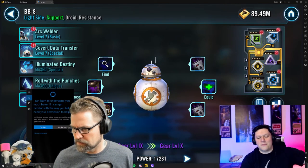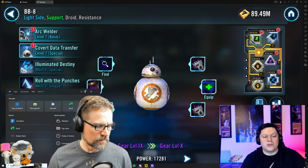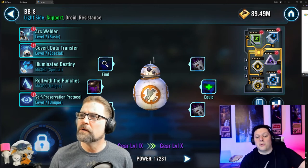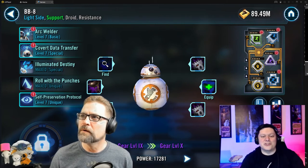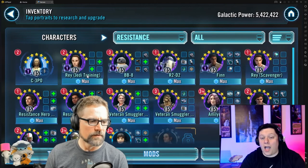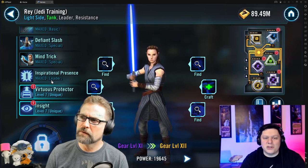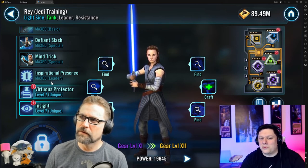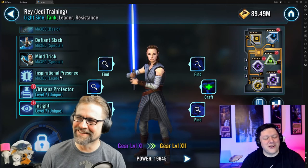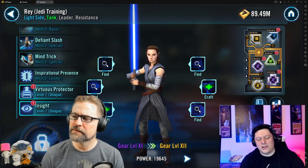Her effective speed should be essentially one less than BB-8's effective speed, which is BB-8's speed divided by 0.84 because BB-8's getting 16 turn meter from having R2 and himself in the lineup. That's when you start getting to the advanced spotting. You don't need that for the average team — my JTR's effective speed is at 333 and most teams don't need her faster than that. You might lose four speed but then you do the math and realize it doesn't matter.